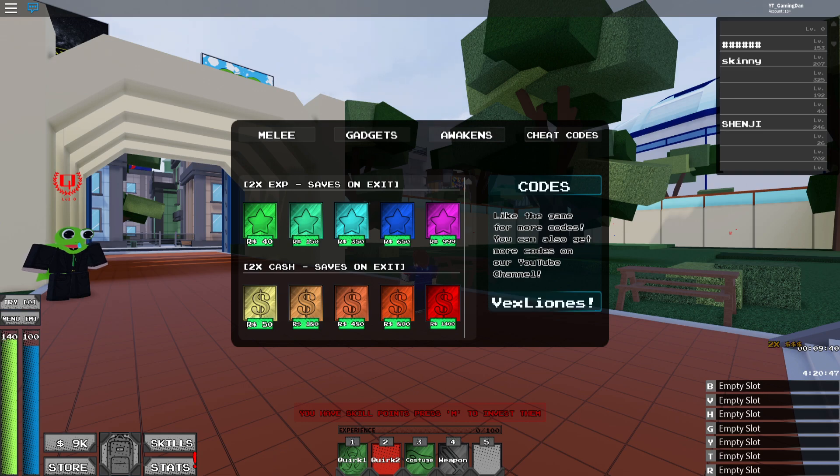After that, the next code is 'EPIC UPDATE' with an exclamation mark at the end. I'm not sure if I've already entered that one in, but that's the next code. Then there's also 'PLUS POWER' with an exclamation mark at the end.